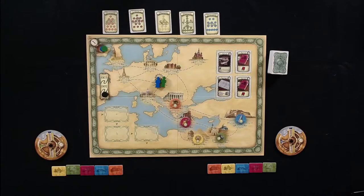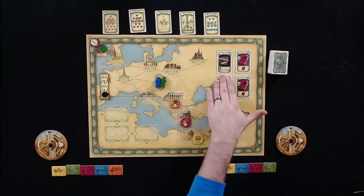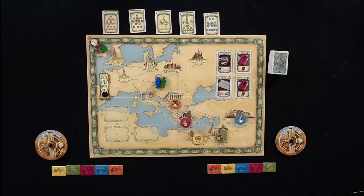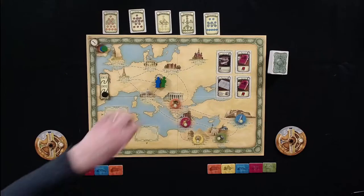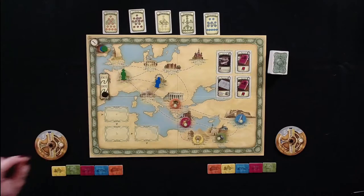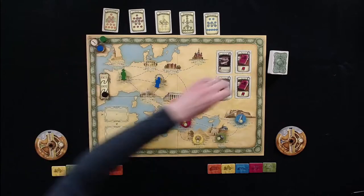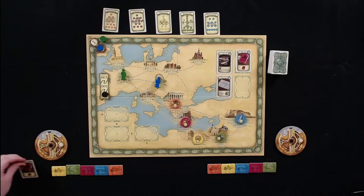We have the board all set up and our first four cards in play: Paris, a Berlin purple, a Paris purple, and a Moscow card that can be used for a wild excavation. Melissa drew the top card first, so it is her turn. She's going to go to Paris, spending one movement point and one research for two total weeks of research.